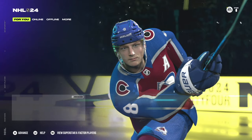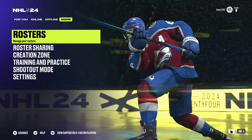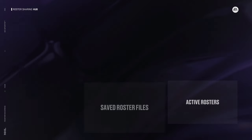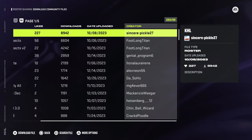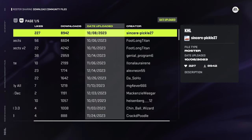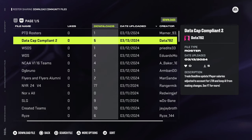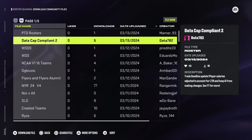If you're playing on the PS4 version — I play on the PS5, but I also have the PS4 version of NHL 24 — you can go ahead and go over to roster sharing and click on 'Download Community Files.' Because this is a newer one, you'll have to scroll quite a bit to find it, but you'll want to look at the date uploaded or the creator. If you sort by date uploaded, you'll find it a lot more quickly. It's right there: 'Data Cap Compliant 2,' uploaded on March 13th, 2024 by day seven eight two. That'll be the roster you're looking for.